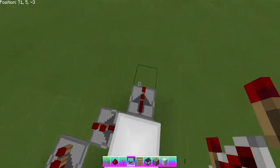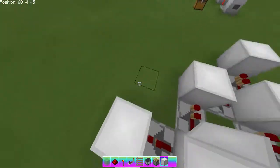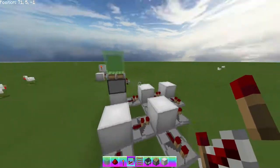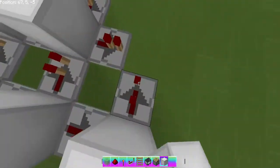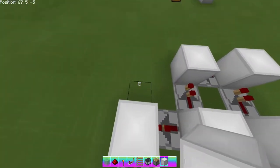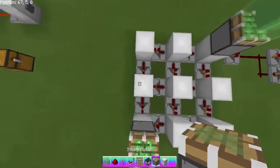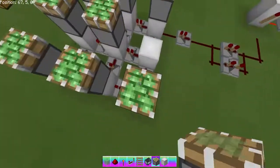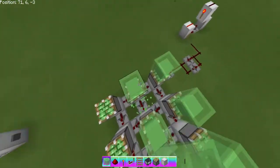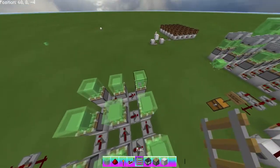Just carry on this process until it's as big as you want. I'll do the outline first. Oops — did I just tap that? I did — good thing I caught that, could have thrown off the entire wave. Okay, now we can place our sticky pistons and then place slime blocks on top.